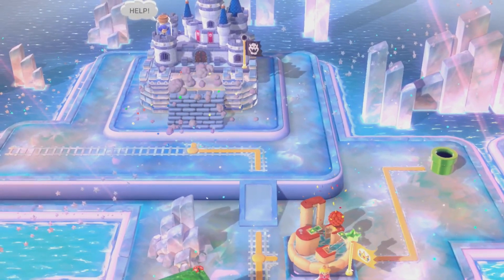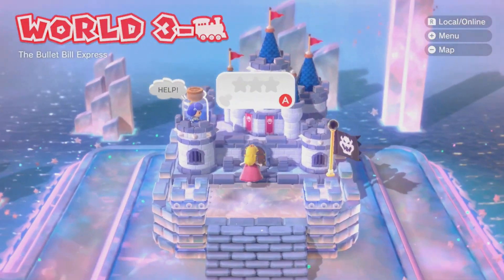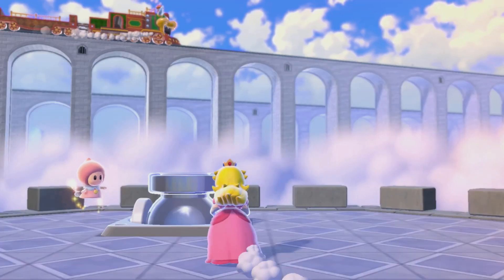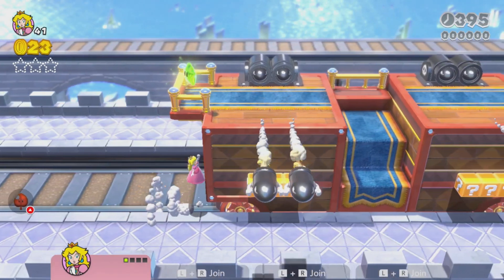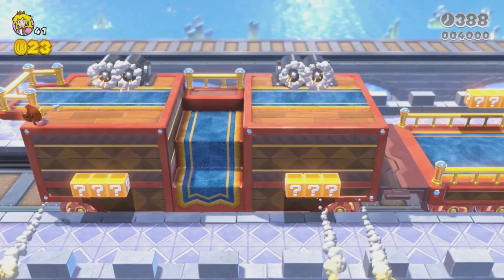Now move on to 3-Castle. We've got this, and then another boss fight. Then we go to 3-B, the Bullet Bill Express. As soon as you land in, you can see the first star. I got hit by the Bullet, but who cares - get the star like that.